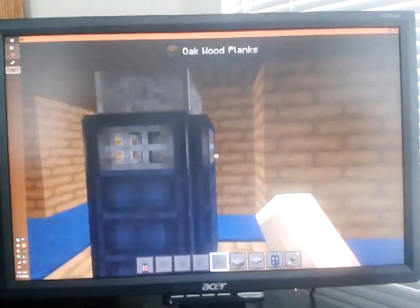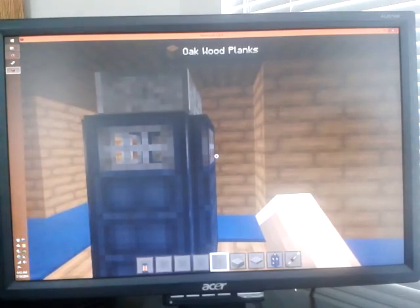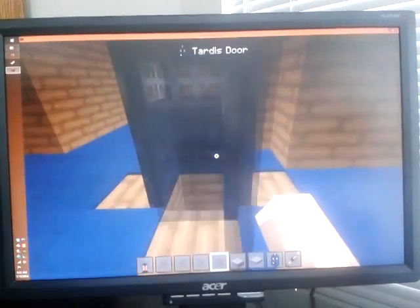I actually accidentally originally made it so that the TARDIS only teleports me. I put in the command block slash TP with my username and the coordinates. So yesterday I was going to show my dad the TARDIS, but it only teleported me instead. So he's like, it's not working. And I was like, ah crap, I need to fix the coordinates. There's a big fault in the TARDIS — the TARDIS didn't like him.